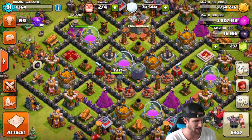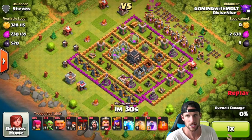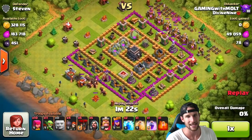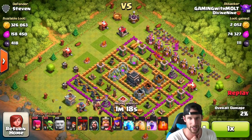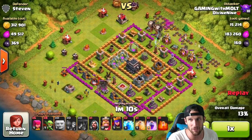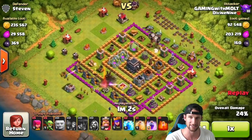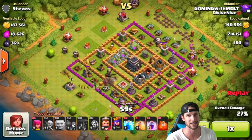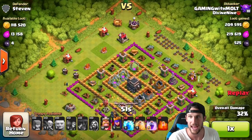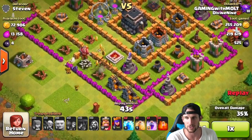Let's jump into the next one with that same strategy. The thing about this is I could have just used barch and gotten the same results. So I attacked differently — I just dropped my Giants down as a distraction while sending in archers, goblins, and a couple wizards to get all of this loot. I didn't really need to drop off my balloons, but whatever, we'll drop them in. I still want to try and get 50% for that extra 35,000 gold and 35,000 elixir loot bonus. All we've got left is this gold down at the bottom.